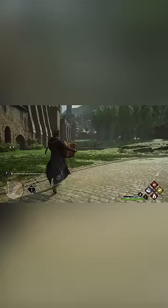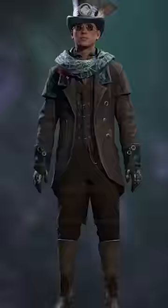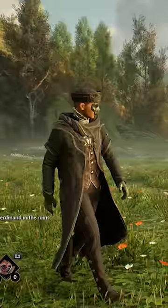Pre-order and Deluxe Edition get these two free mounts, which come in later once you unlock the hippogriff, but you can summon and fly them right away. Also, don't forget about the Dark Arts Armor — you can simply apply this from the gear menu right from the start by choosing the Customize option for every armor piece.